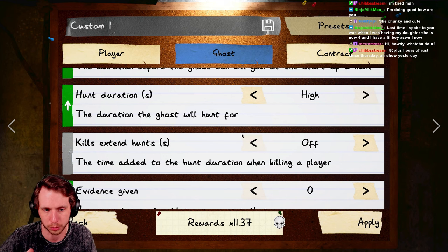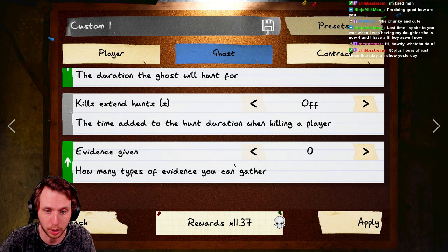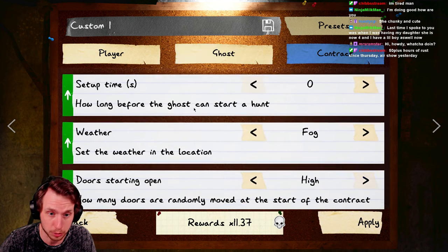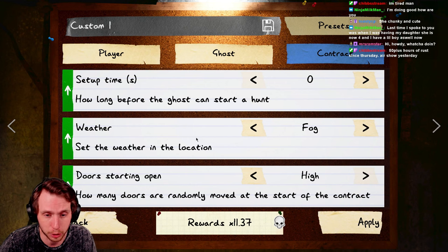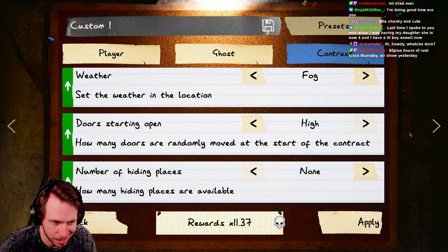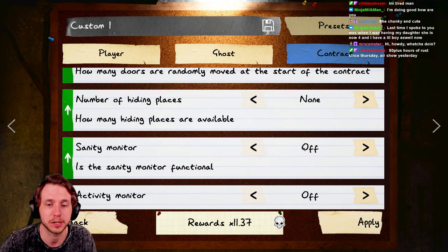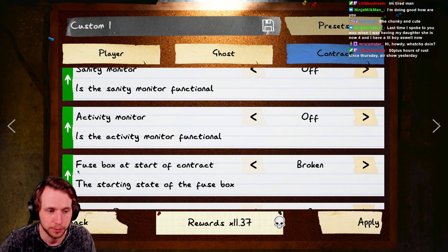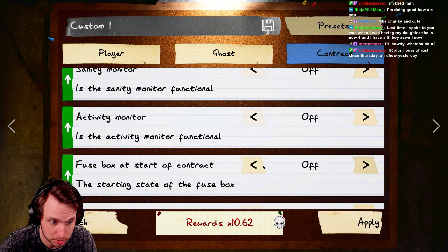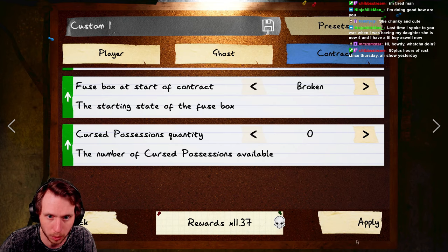No grace period. High hunt duration. Kill extended hunts doesn't really matter because it doesn't affect your rewards, and you're playing this solo anyway. No evidence. For the contract: no setup time. Set your weather to fog — it'll make sense in a moment. Door starting open: high. Number of hiding spots: none. Sanity monitor: off. Activity monitor: off. Fuse box: broken, because if you have it off you get less rewards. Curse possessions: zero.